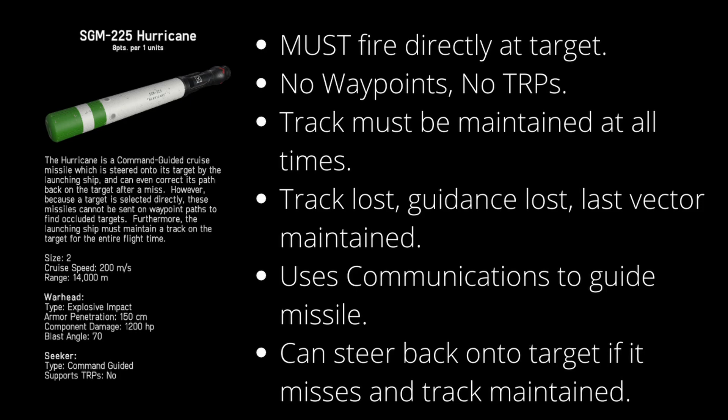First off we have the hurricane missile. It is command guided, which means it must be fired directly at targets — it cannot use waypoints and it cannot use TRPs. This is probably the easiest missile to use as it is point and click. It doesn't require the use of the sphere widget or any additional requirements in order to have it function.